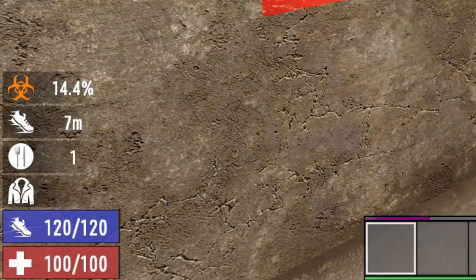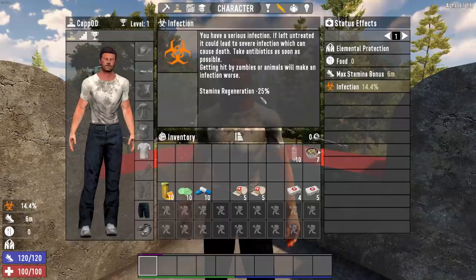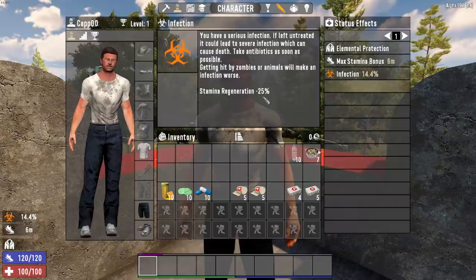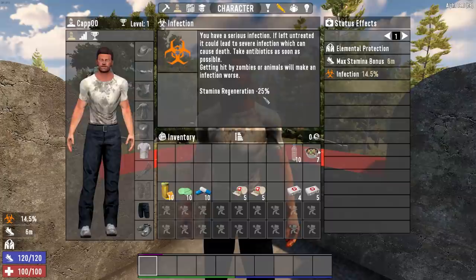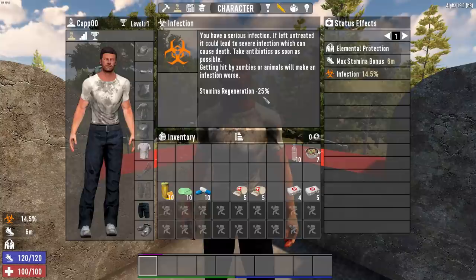The infection meter is now a light orange because it has passed the threshold of 14, which is when it gets into a level two infection. It goes from a mild infection to a standard infection, and that's when you get your first debuff: stamina regeneration minus 25 percent. Everything you do — running, jumping, climbing, beating on things — pretty much every single thing in the game that uses stamina, you now recover it 25 percent less than you used to.